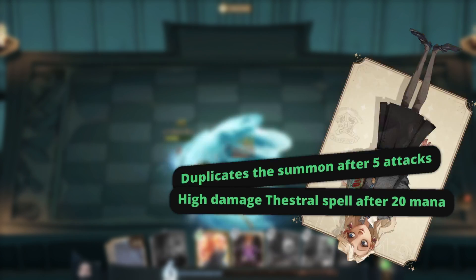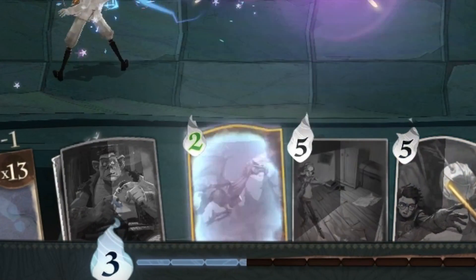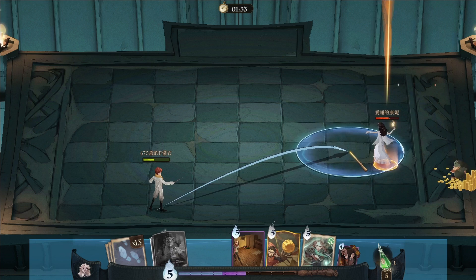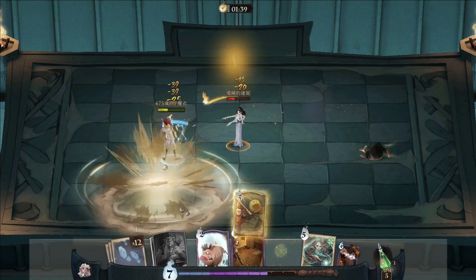Starting as a delightful magical pick, the creature card can be upgraded by casting spell cards with 3 or more mana points. The more mana you invest, the more powerful the creature becomes. The summoned creature boasts adaptive attributes and even splits after attacking 5 times — it's a true spectacle to behold.